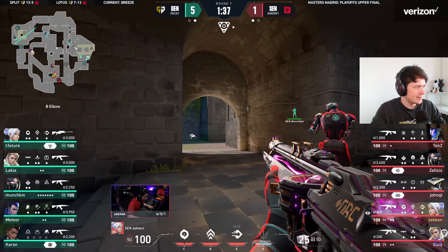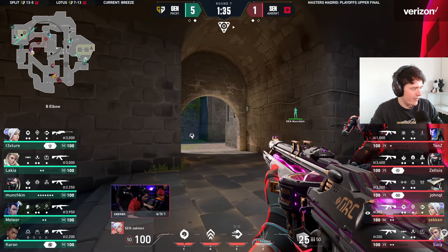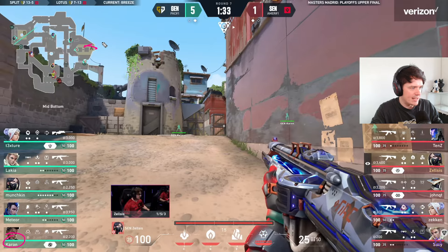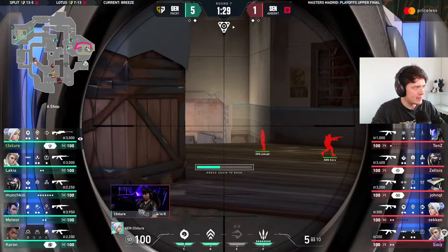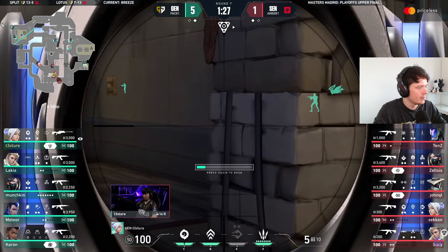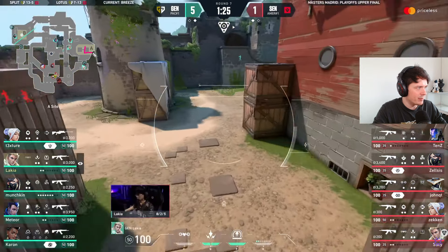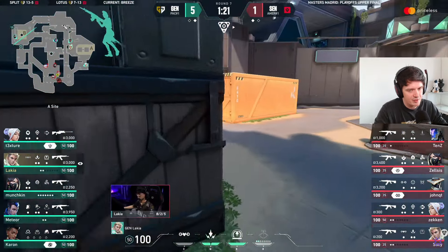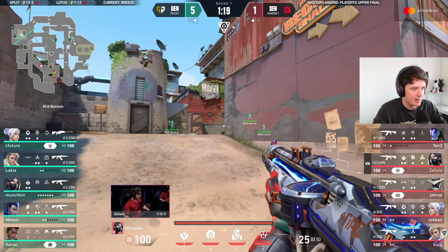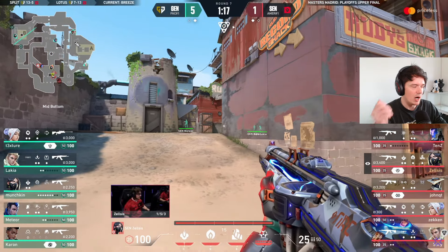I think they need to accept that their original game plan of potentially abusing Karen over towards A just isn't gonna work and they need to change it up, because it's been just a simple reposition from him. I get the idea — Karen has been playing here non-stop in the games, it makes sense. It's just they're fast to adapt. He adapted on the pistol basically — or after the pistol.